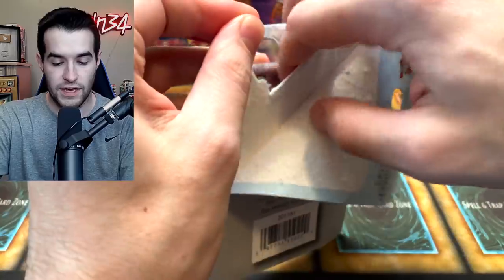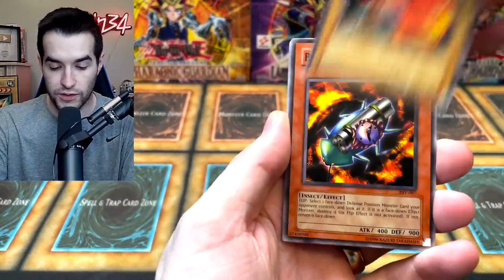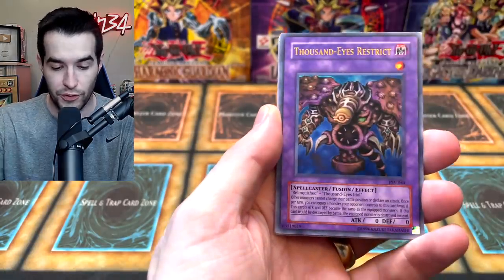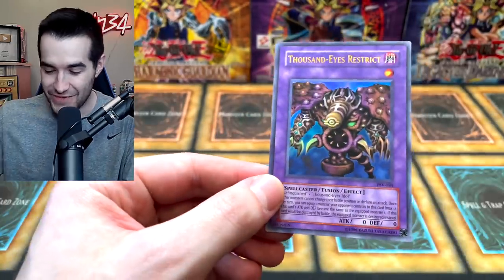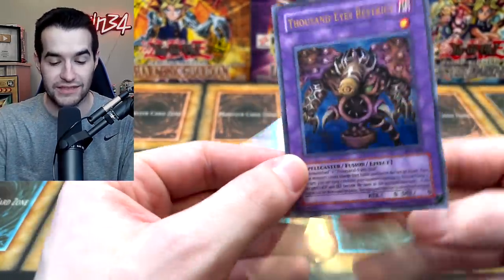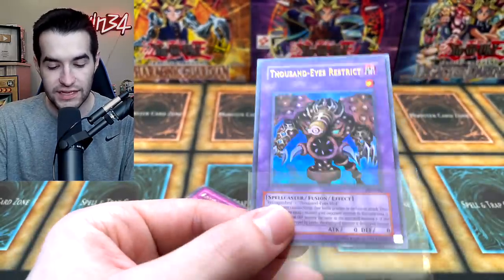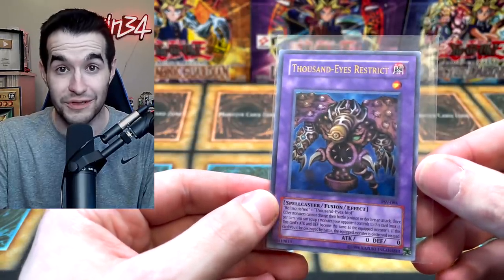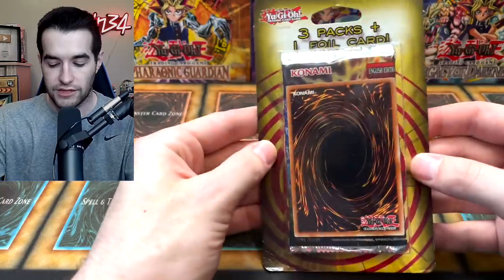Back to our legacy pack — Pharaoh's Servant. Can we pull the Ginzo? Flame Champion — one of my favorite artworks from Pharaoh's Servant — Bombardment Beetle. Then... a Thousand Eyes Restrict! Oh my goodness, talk about an amazing pull — probably the second best pull out of the set. The reprints look a little weird, like the coloring is faded. Either way, Thousand Eyes Restrict is an amazing pull! And we also got Appropriate, Skull Mariner, Wing Weaver, and Solomon's Law Book. Wow, that's a good start!